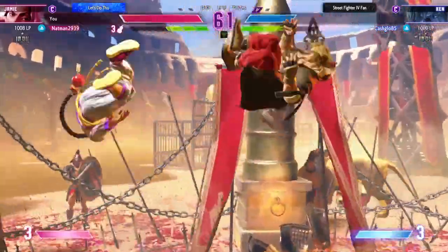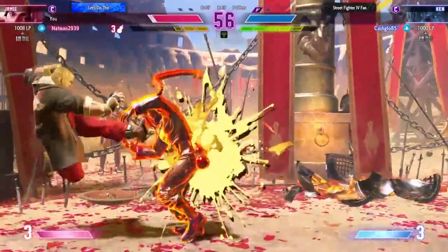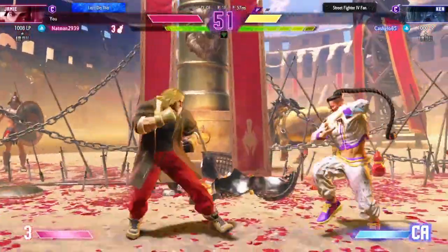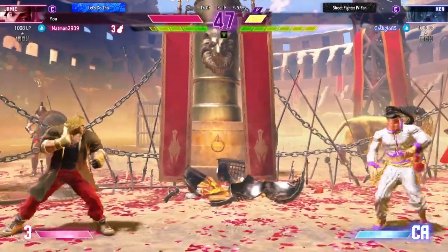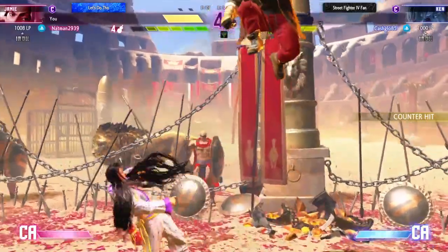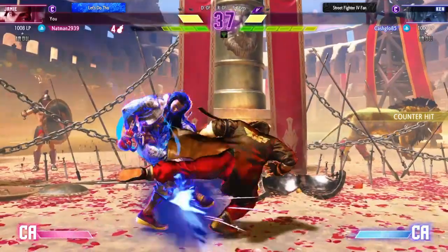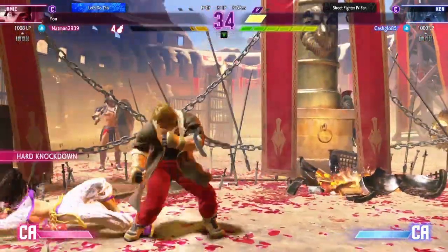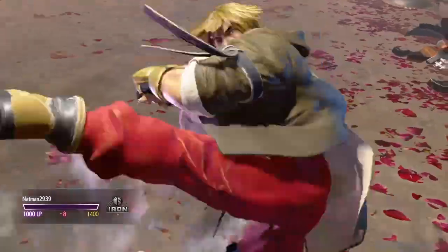I didn't mean to do that. Both fighters have a full gauge — this didn't lead to some big damage though. Does them dirty. Drive them back. Delivers the pain right to their doorstep. Feeling a real buzz. Crowns them from above. Critical art is on deck. Sets up with the jump in. This is close to the end. Why is my DP not coming out? Player two gets the win in a convincing fashion.